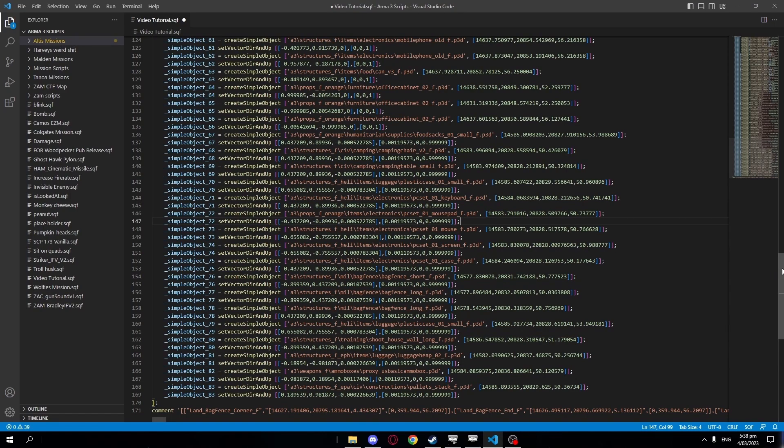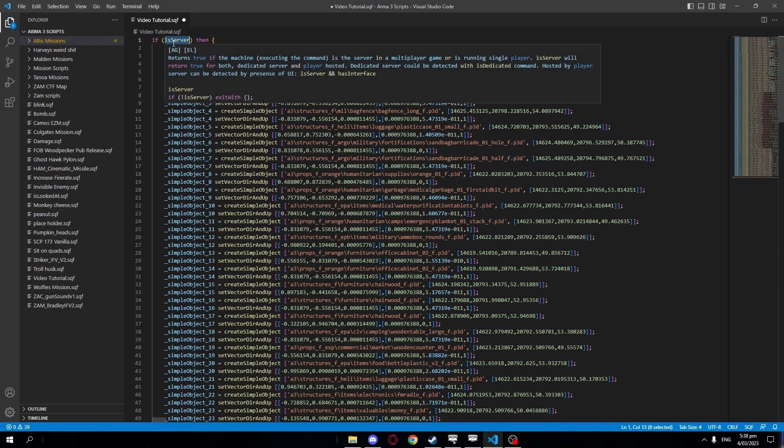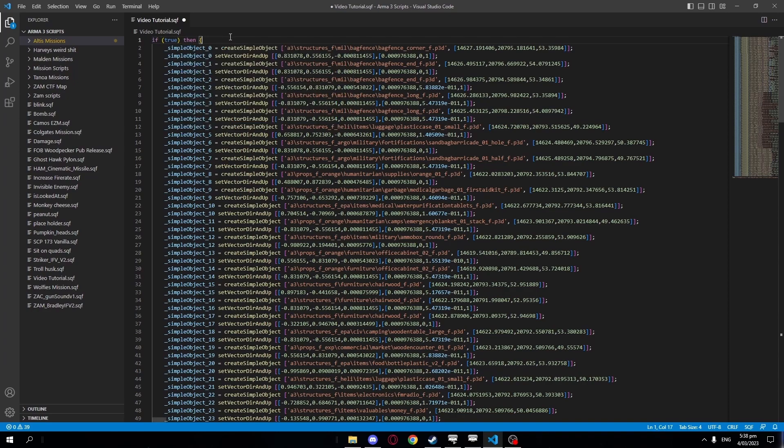After the code is pasted in, we will go to the top of the SQF, and where it says "if isServer", we will change the word isServer to true. This way, the SQF will locally execute instead of attempting to server-execute. If you don't do this step, your mission will break.